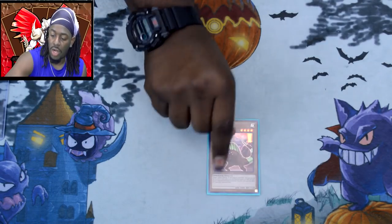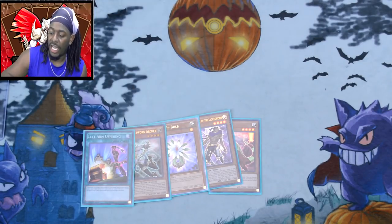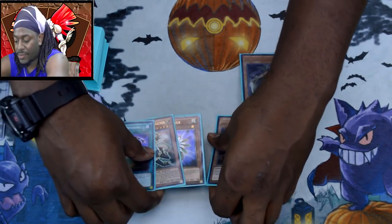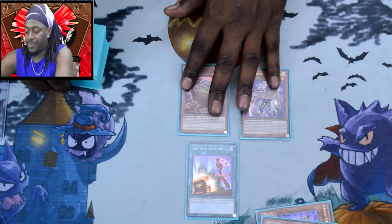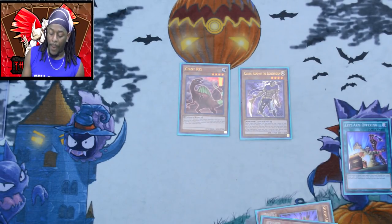We draw: Giant Rex, Raiden, Glow-Up Bulb, Minerva, and Left Arm Offering. That's actually not terrible. We're going to summon Raiden and activate Left Arm Offering — Left Arm Offering is going to banish the Giant Rex, so it's going to get special summoned to our side of the field.